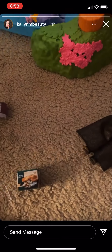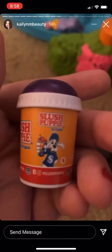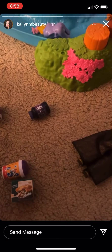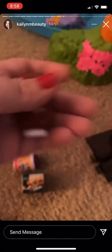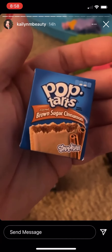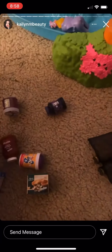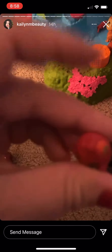We got a little Marie Callender's Shopkin Chicken Pot Pie. Look how cute this is. And then what do we have in here? We got a Slush Puppy. How cute is that? And then we got Hunt's Ketchup Shopkins. And this is Ketchup with a tomato in it. Oh, is this a little Shopkin?